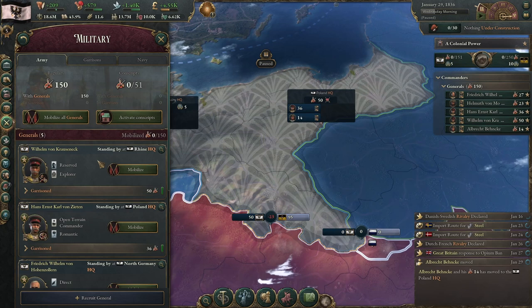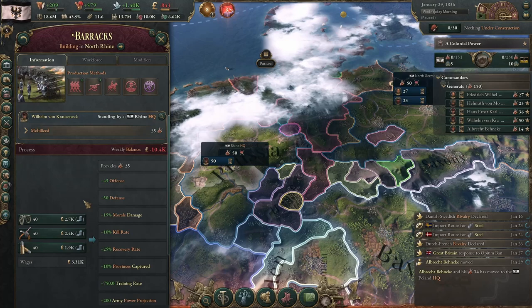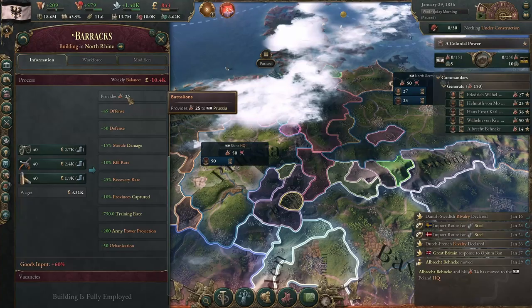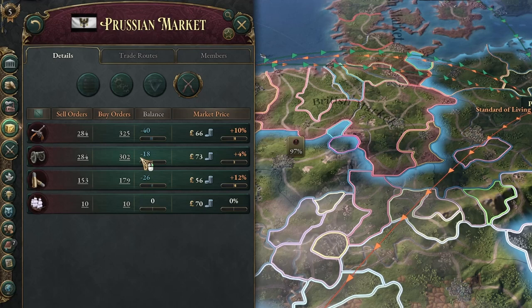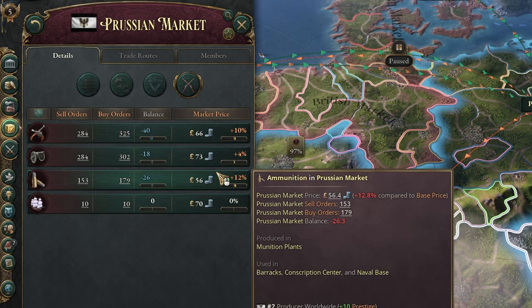Now in this diplomatic play we want to begin mobilizing. When you mobilize your troops, that comes with additional cost. I've now clicked to mobilize these battalions in the Rhine, and by doing so, this has increased the goods input required by 60%. So each of these 25 battalions are now taking not just one artillery, one small arms, and one ammunition, but instead 1.6 of each, bringing the total consumption of each up to 40. This means you're buying more guns and ammo, and because supply hasn't increased, the price has increased as well. So when you mobilize your forces, you get a double whammy: you need more guns, but also you have to pay more for them.